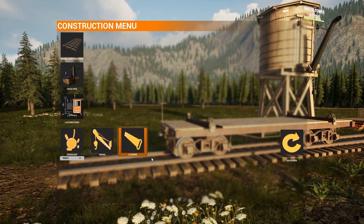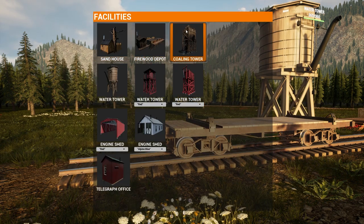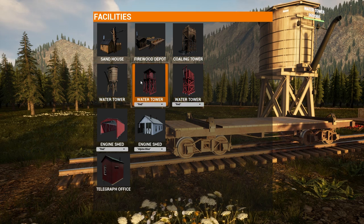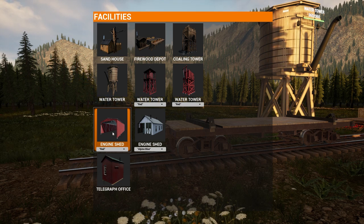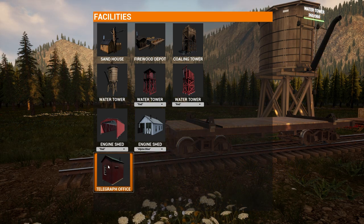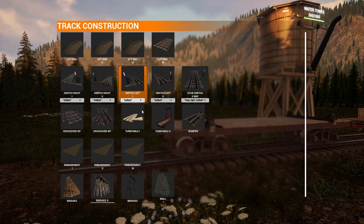Looking at facilities: derail, locking, demolish gate. Then there's sand house, firewood depot, coaling tower — the coaling tower appears to be new. The water tower looks different from before. There's an updated engine shed, which is very cool. And a telegraph office — interesting to wonder what that does as an in-game mechanic.